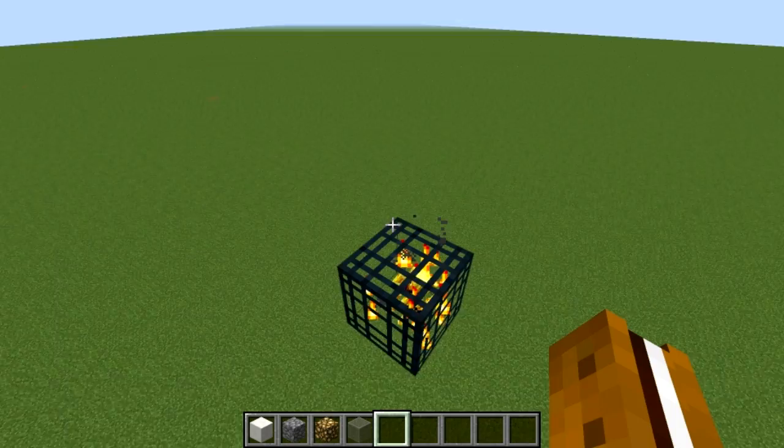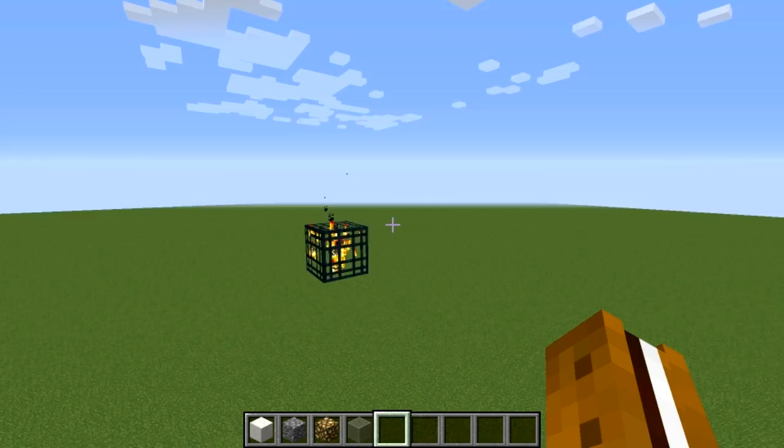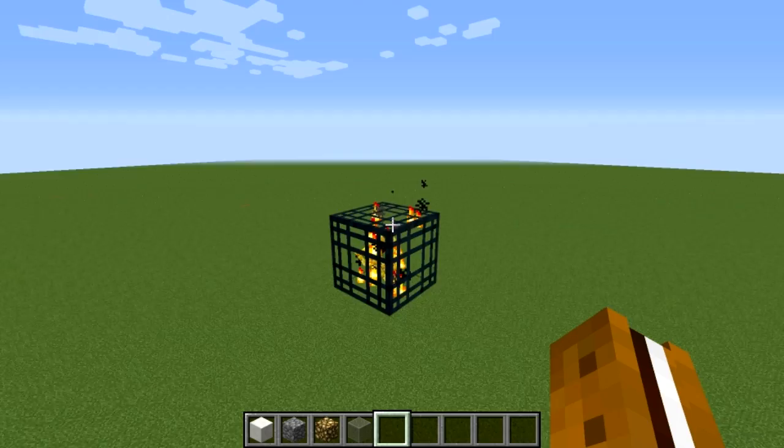If you're going to be finding one in your world, in your nether fortress, I would recommend, if you have multiple choices, to use the one that's kind of underground in the netherrack so that ghasts can't shoot at you, and bring a couple of potions of fire resistance to make your life easier.